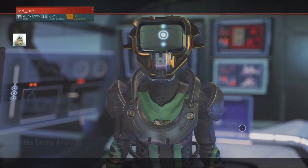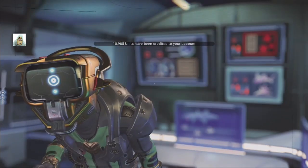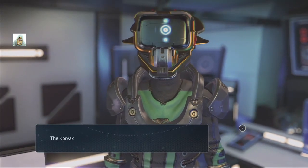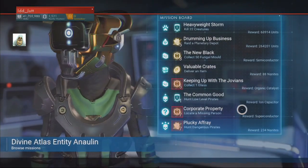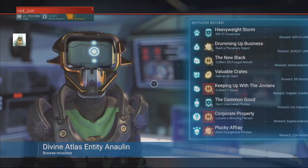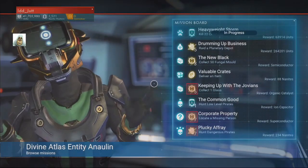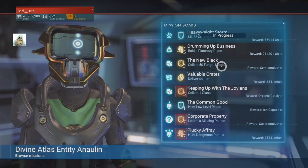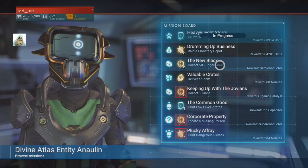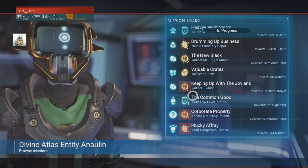Hand in missions — apparently I can hand some in. Ten thousand odd units. We'll see what else we can pick up first as well. Is that a new currency up there? Quicksilver — where do we get that from? I've got 2,000 nanites. Ready to plan to collect 50 fungal mold, deliver, and hunt low-level pirates. I'm not ready to do any of the others until I find out what I'm doing.